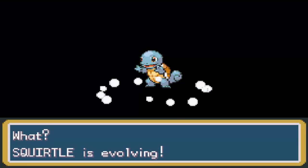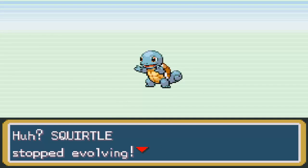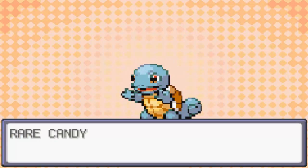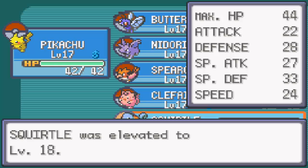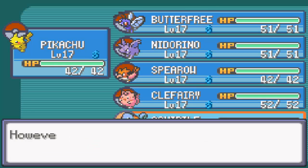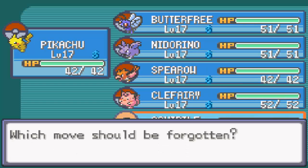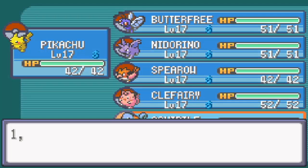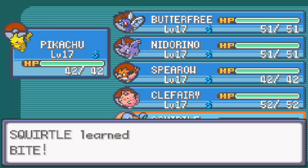Squirtle's evolving? Not yet — stop evolving. Now this Rare Candy has got to pop up. Level 18, there we go. Now Squirtle wants to learn Bite. It is, as a second generation move anyway, a Dark type move — in first gen it was a Normal type move. So we shall actually get rid of Tackle, because Squirtles aren't really known for physical offense anyway. And there we go — Squirtle now knows Bite.